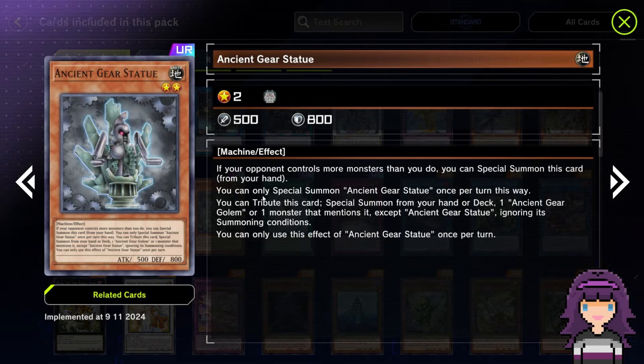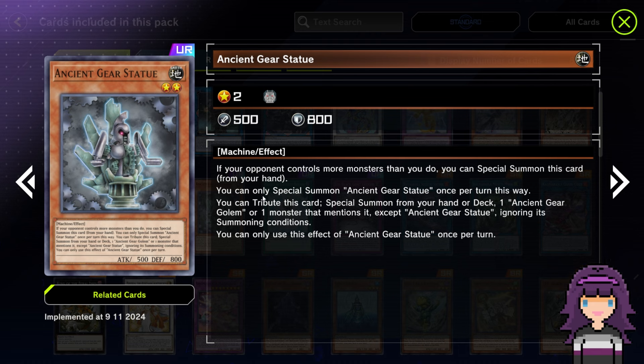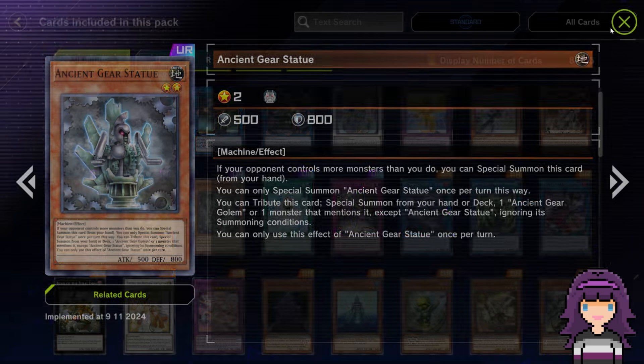Ancient Gear Statue being a UR is a little bit of a surprise, but not too much of one because this card is actually really good for Ancient Gears. It's a level two, 500 attack, 800 defense machine. If your opponent controls more monsters than you do, you can special summon this card from your hand. You can tribute this card to special summon from your hand or deck one Ancient Gear Golem or one monster that mentions it except Ancient Gear Statue, ignoring its summoning conditions. It is also a Machine Dupe target, though you can only use the effect once per turn.